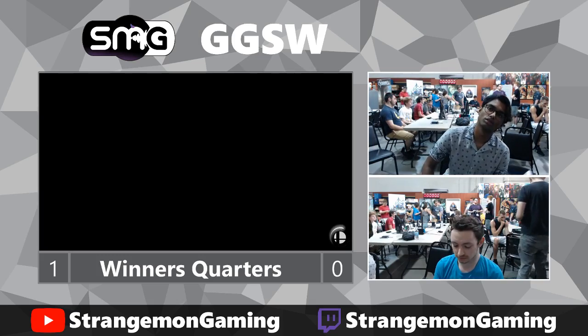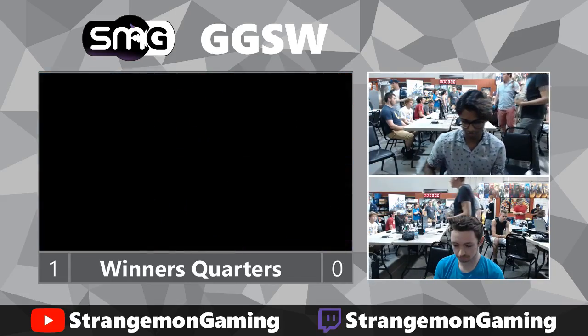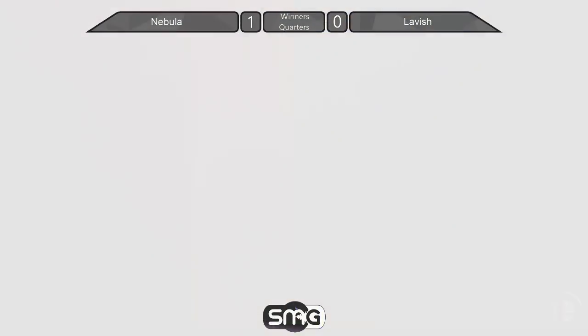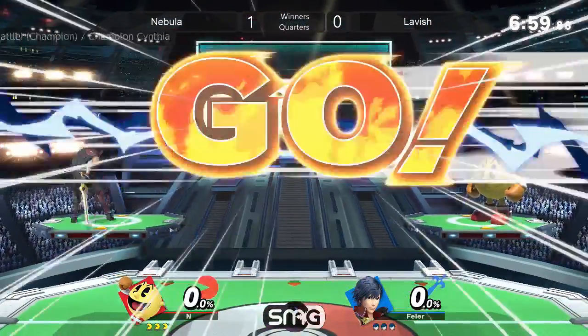Good game — very strong game from both players. Let's see what changes they make this second game. See if he can figure something out. Now, I wonder what the new game plan is going to be, because it looked like for Lavish, this was the pick for just — if he loses his stock, he doesn't work, like, going 0-to-40.